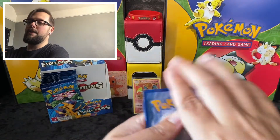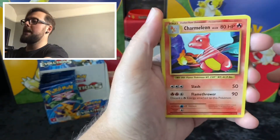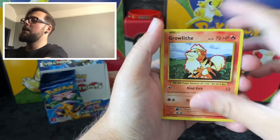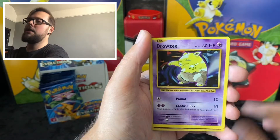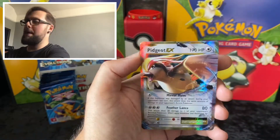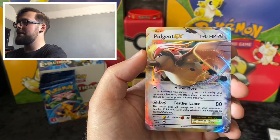One, two, three of those code cards today. We've got Slowbro Spirit Link, Super Potion — let's hold it in front of the camera. Charmeleon, Growlithe, Machop, Nidoran, Ponyta, Drowzee, reverse Diglett, and a Pidgeot EX. Nice, nice — first pack there!